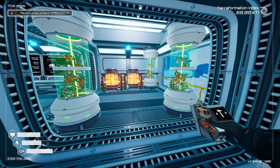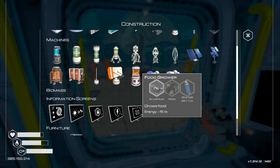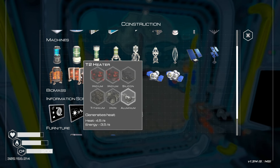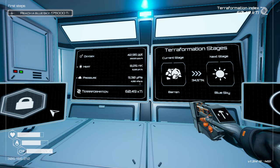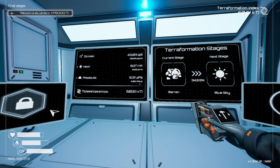Now I want to be crafting some Tier 2 Vegatubes, which means I need 2 Aluminium. But maybe I should check what's going up the fastest. Oxygen is going pretty fast, but heat is not. So I should create heaters and pressure stuff.